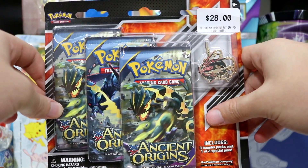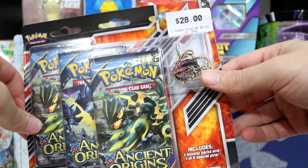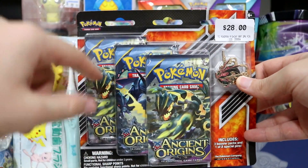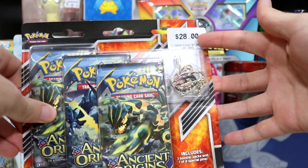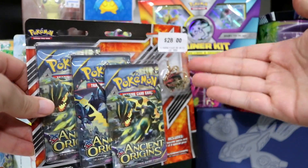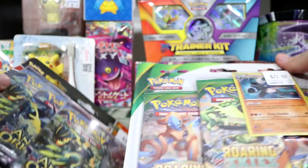Ancient Origins has been out quite a long time at this point. This one contains the shiny Rayquaza pin. These are the worst things ever. Like, Pokemon, stop manufacturing this trash — trying to sell three booster packs for like 28 bucks with a pin in it. You get a special pin, but if you want these pins, you gotta buy this? It's absolute garbage for its price.